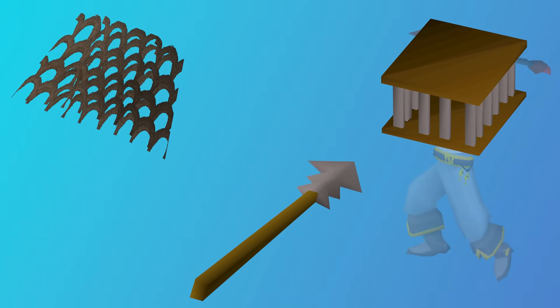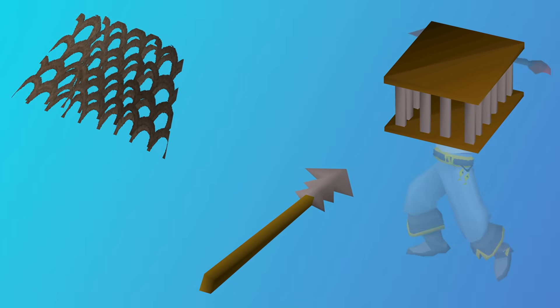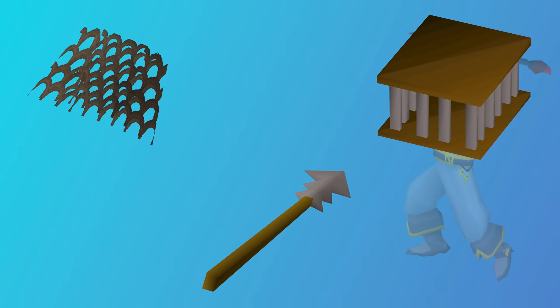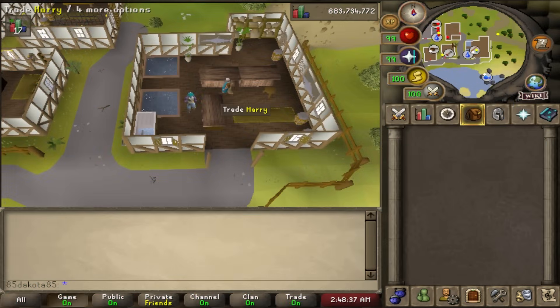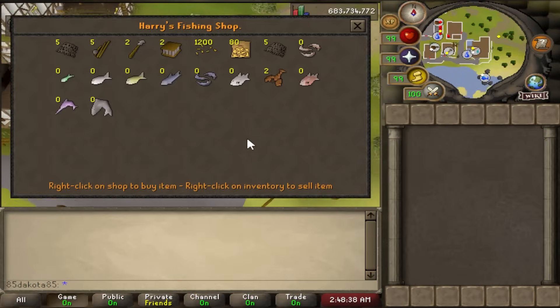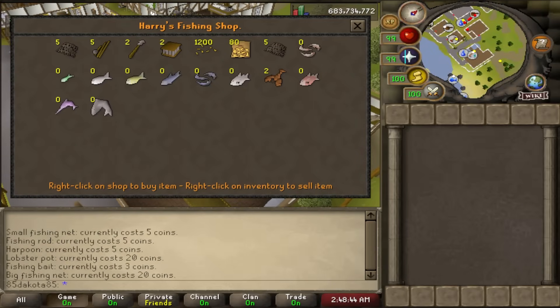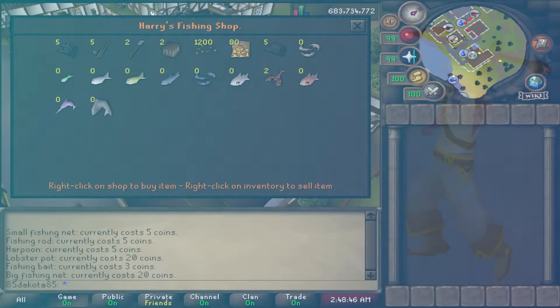You do need a tool to catch fish depending on what you're catching — like a small fishing net for shrimps, a lobster pot for lobsters, or the harpoon for tuna, swordfish, and sharks. Most of these basic tools can be purchased from a fishing shop in the game like the one in Catherby or Port Sarim, but most are also tradable so you could purchase them on the Grand Exchange if you are a main.